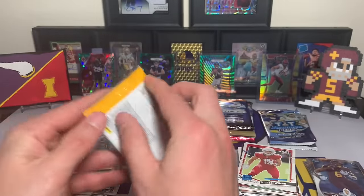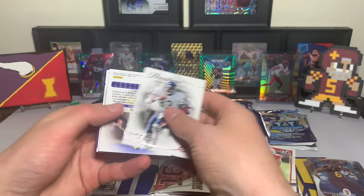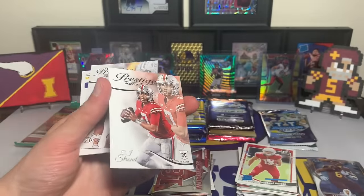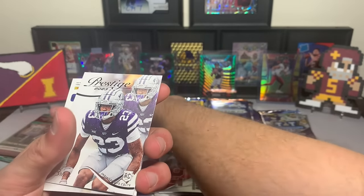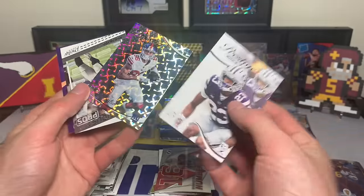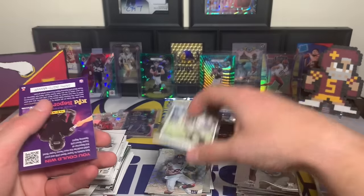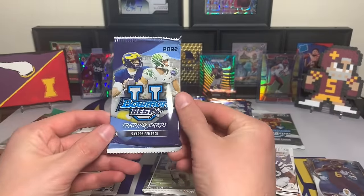Prestige 2023 — you have to pull a case hit, which is kind of obscure. Willie Gault, Cam Akers, Gino Smith, CJ Stroud — there he is, he did make an appearance. The man, the myth, the legend CJ Stroud. Julius Brents, Darius Slayton, and always shocks me thinking maybe there's a chance... nope, that's going to be our hyper. And a Josh Jacobs Prestigious Pros. Now let's go hobby Bowman Best — five cards per pack.